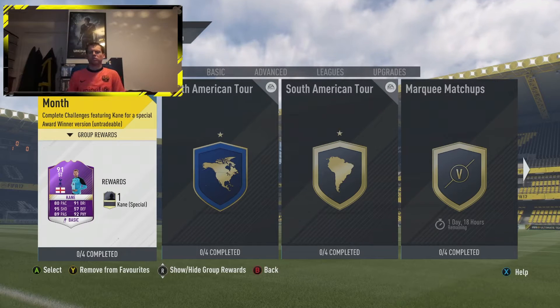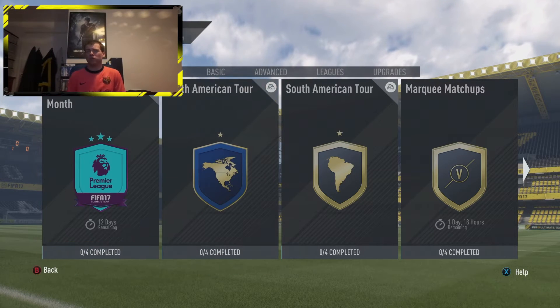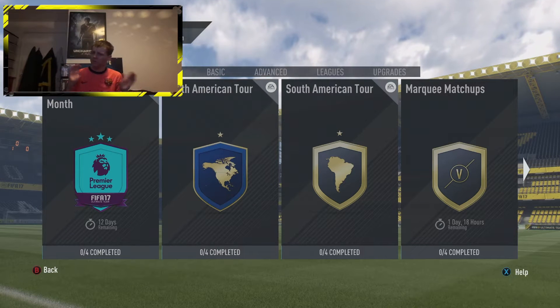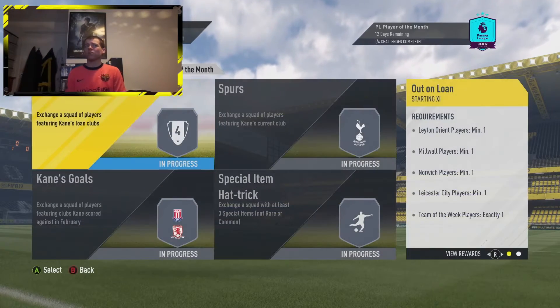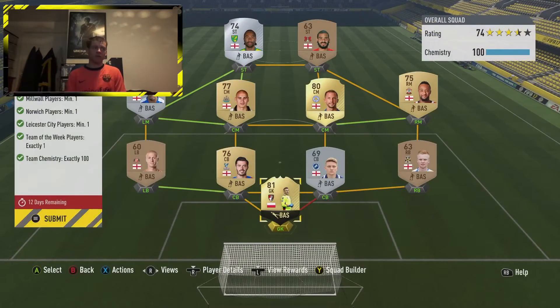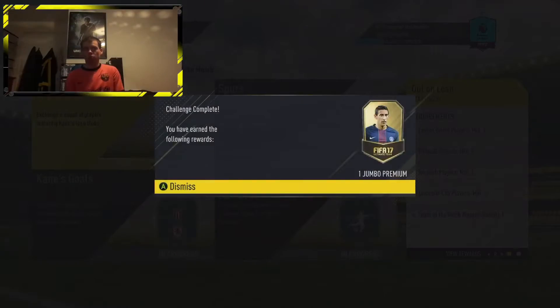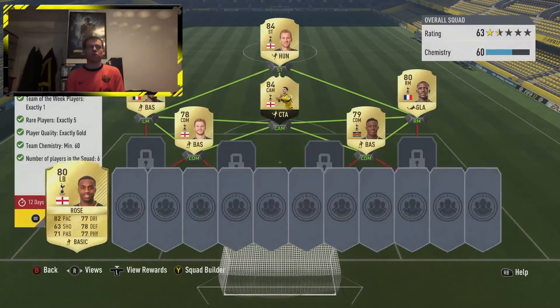Welcome to a new episode of the Road to Glory, I hope you're all having a nice day. If you enjoyed today's content please smash the like button. I did this Harry Kane for roughly about 250k — Harry Kane is an 81-rated card so I'm going to have him in my club for the rest of the year. I might actually do a review on him because I'm going to try him out in the knockout tournaments.